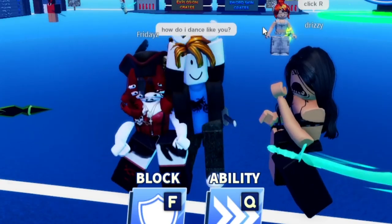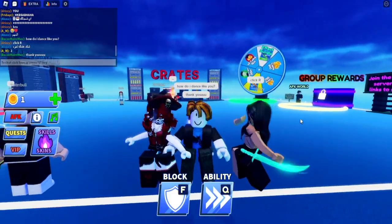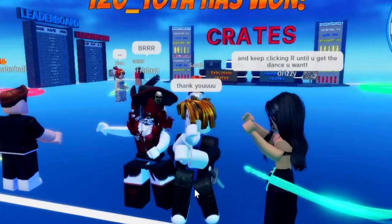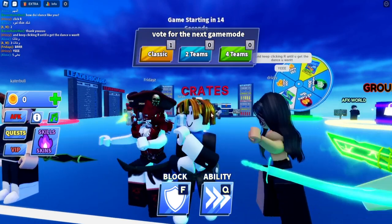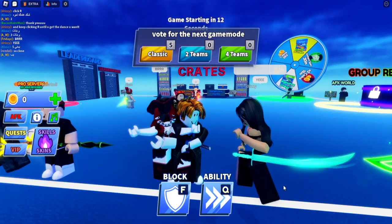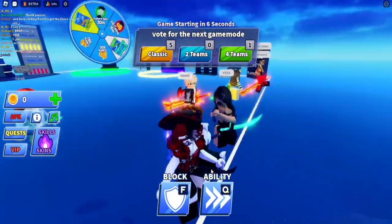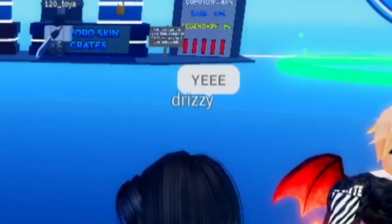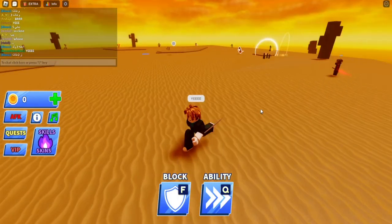Click R. Okay, I'm doing the orange justice! Thank you. I'm dancing with my homegirls here, clicking R until I get the dance I want. I don't know what this is — actually, it's the Spider-Man dancing. And what's this? I'm doing the Little Tango right here. And this one is the Russian dance, or whatever it's called. And now we're back to the orange justice, finally.